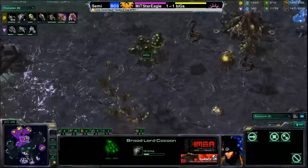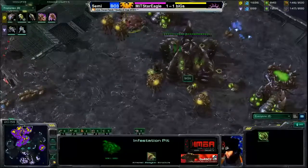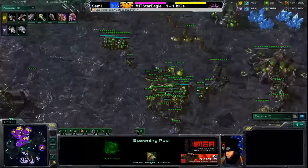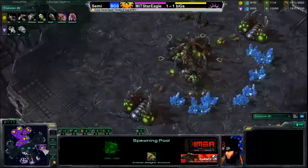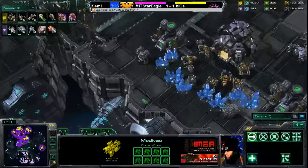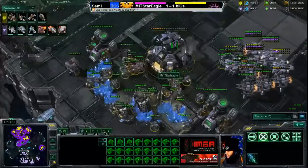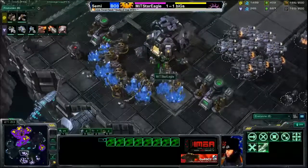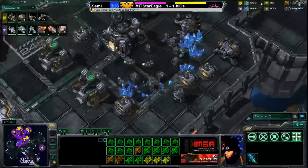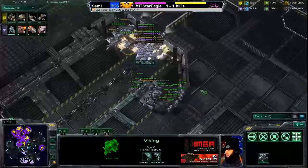The second caster returns from dinner. That engagement in the middle showed no signs of either side pulling back. Biggs had a hatchery all the way across the map and was building another, but Star Eagle's repeated drops did damage to those expansions. Now there's extreme oversaturation with eight mules working one expansion - that's almost all that's left as minerals are dwindling and the economy is collapsing for Star Eagle.